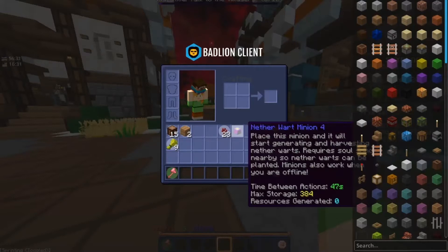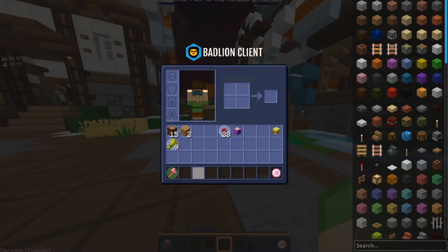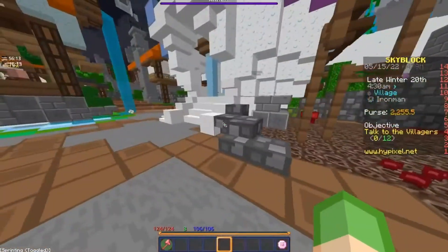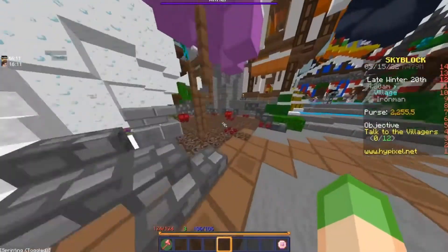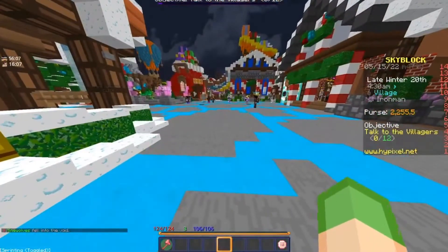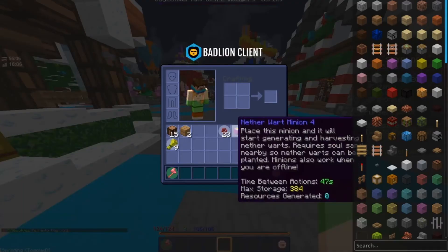Nether wart minion tier 4 done. It took about 4 minutes and 23 seconds — I'll call it 4 minutes and 40 seconds since I already had some nether wart in my inventory before recording. Generally you just want to lobby hop and farm nether warts to get your nether wart minion to tier 4.